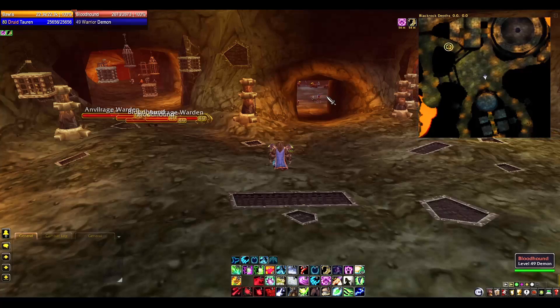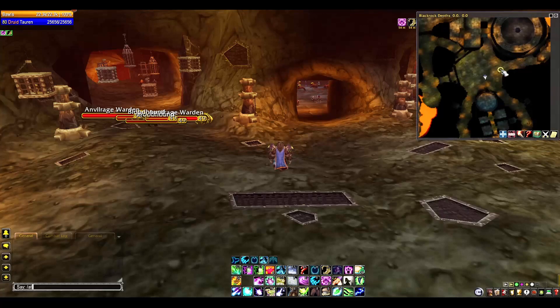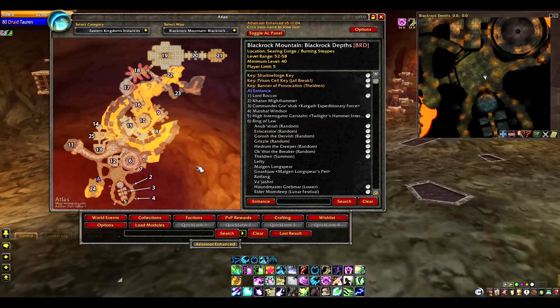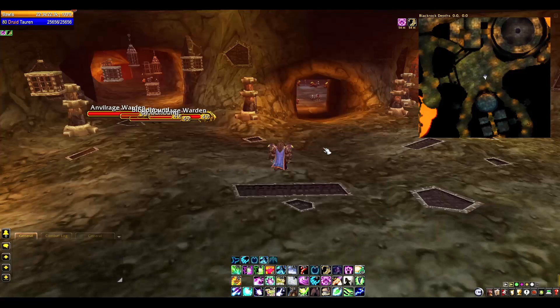I've tried so many add-ons and could not get a dungeon map to work — this is amazing. Carbonite in conjunction with something like Atlas, you can pull up the map and see a little circle with a horseshoe-looking indicator showing exactly where you are. You should never get lost in a dungeon ever again.